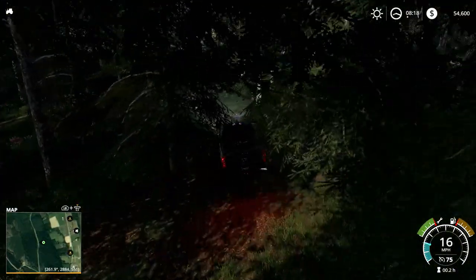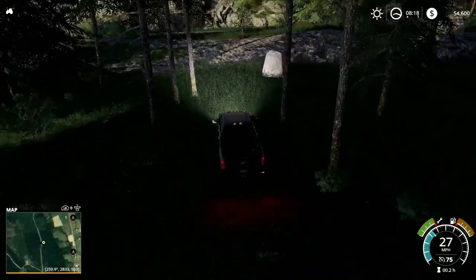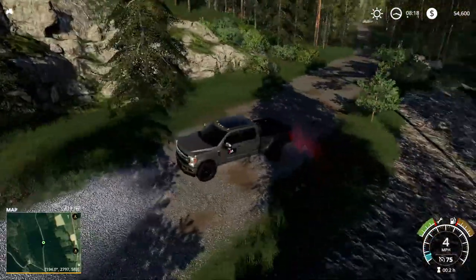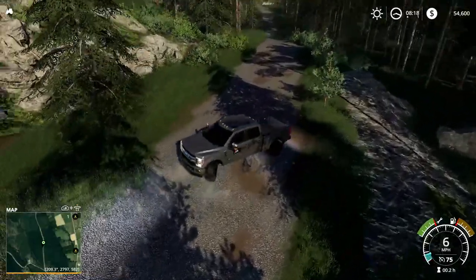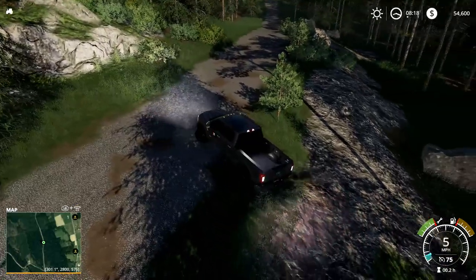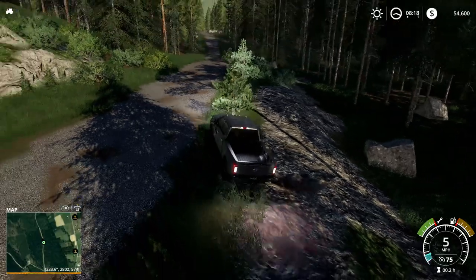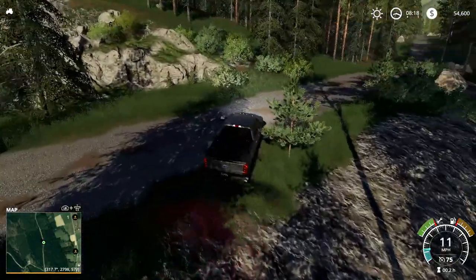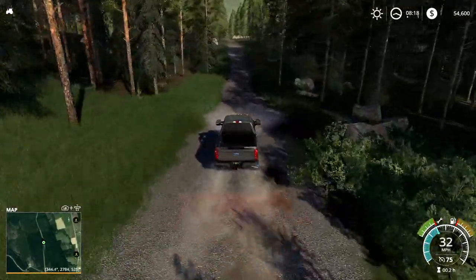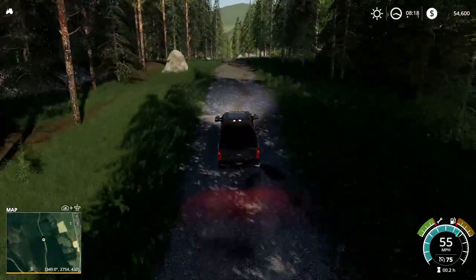Let's just see if there's a main road over here — looks like there is. Again, this is following what looks like a real-world location. Let's see if these trees right here have collisions on — oh, they do. So don't hit those trees; your truck will come to a dead stop. On my maps sometimes I'll make those with no collisions if it's in a tight spot, but no big deal.